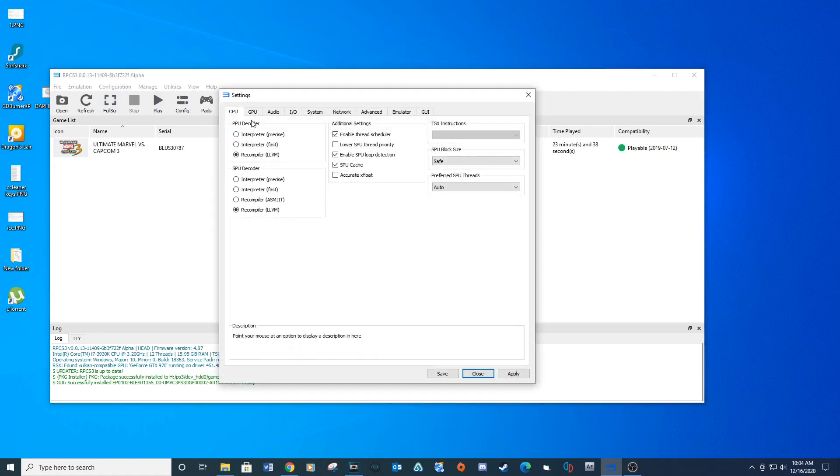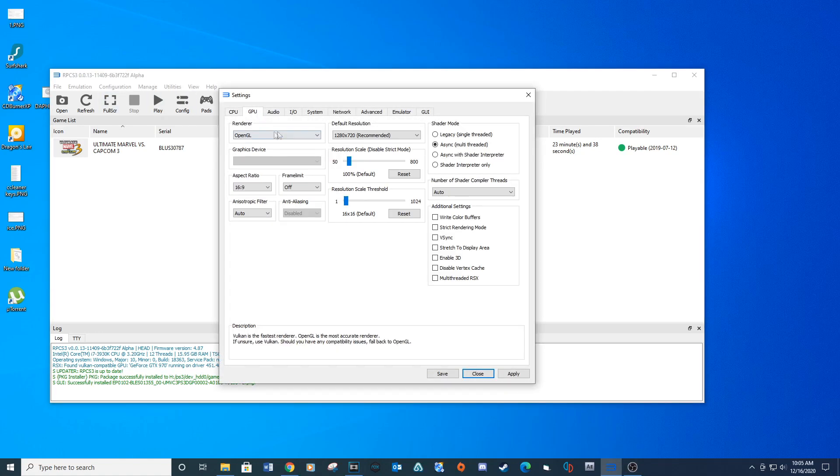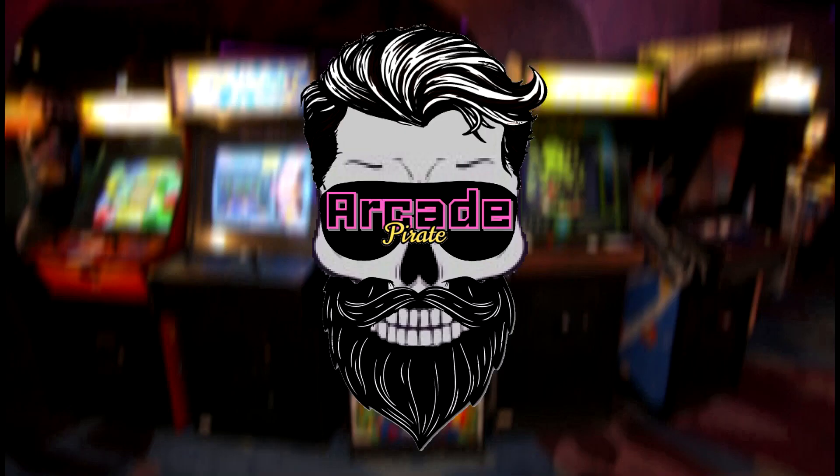You might have to tweak your settings. For example, Marvel vs. Capcom 3 played much better with OpenGL than Vulkan. If you run into any issues with the game, I would recommend going to the RPCS3 Discord channel. See link below.